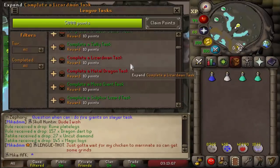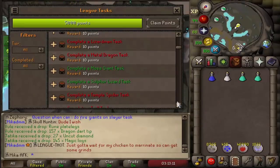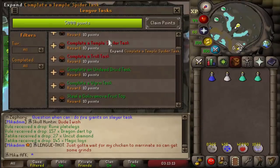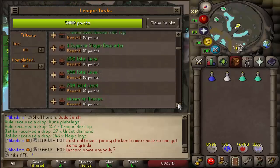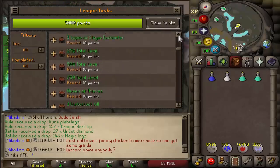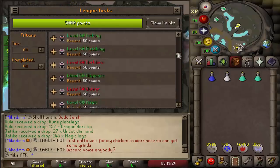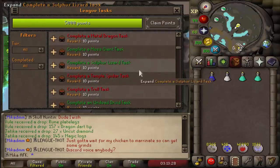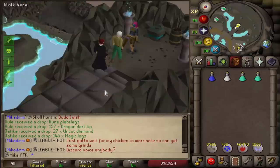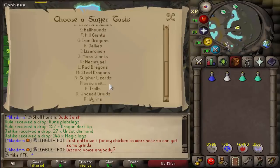Looking at the task list, we haven't completed the Lizardman task, the Metal Dragon task, the Temple Spider task, or the Troll task. There are probably some others if I really search for them, but let's complete those first. I'm thinking I'll start with a Temple Spider task, so let me assign myself some of them — where are they? Temple Spiders. Let's get some points.